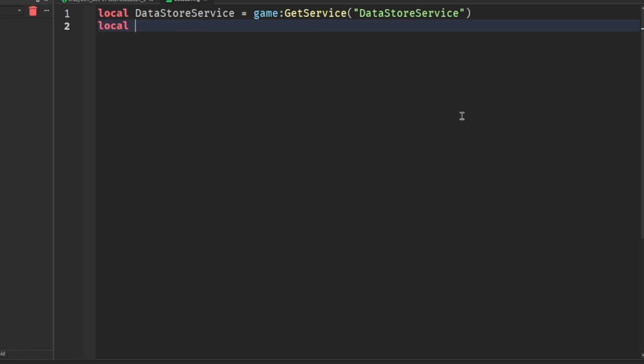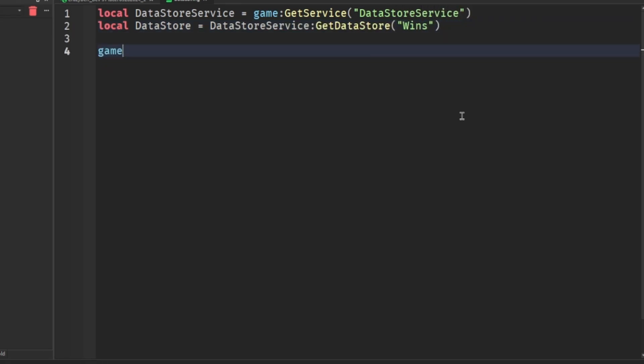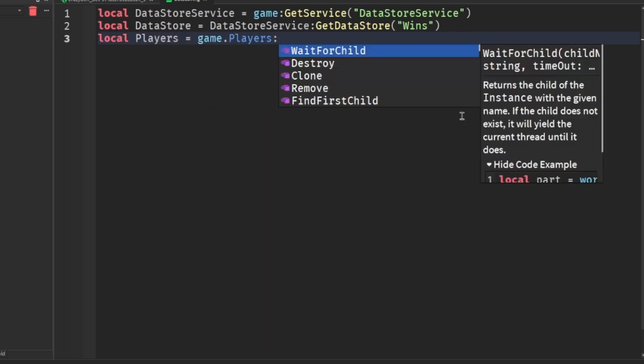We can put: local dataStore = DataStoreService:GetDataStore('wins'), and local Players = game:GetService('Players').